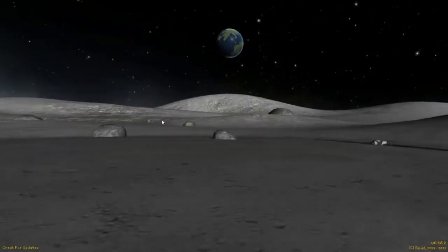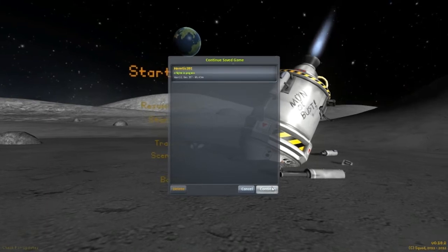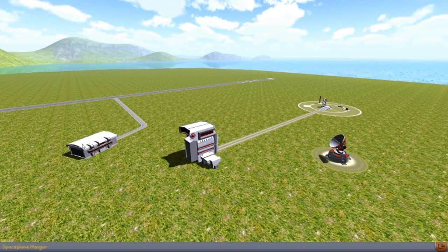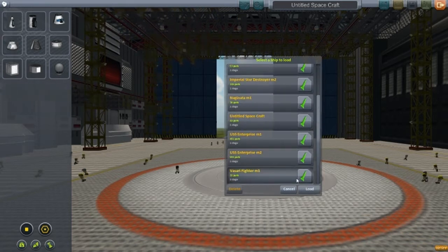Welcome back guys to another video on Kerbal Space Program. This is episode 3 of the Random Designs — I think that's the name, I don't remember. So first of all we're going to start off with the Vasari Fighter.